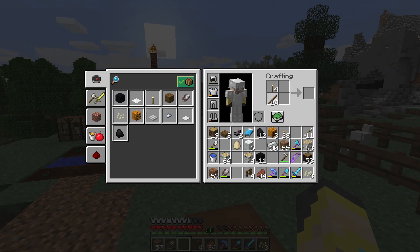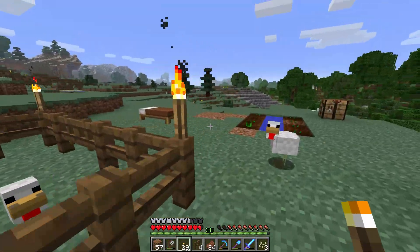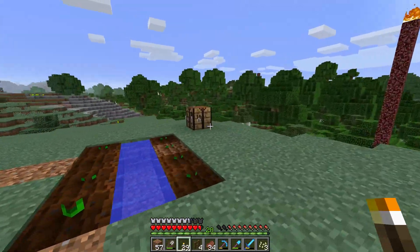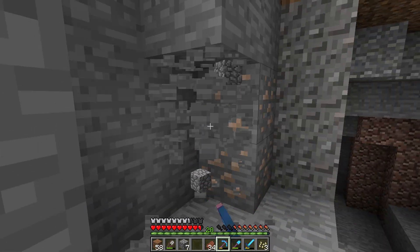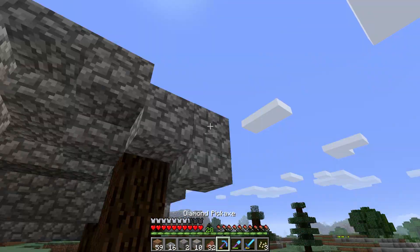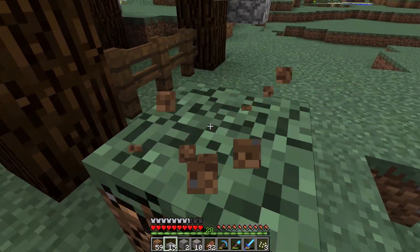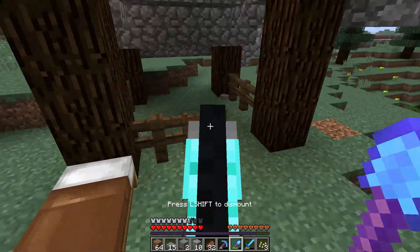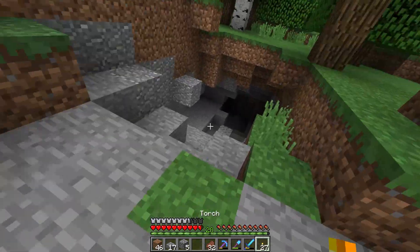I'd like to set up a whole settlement here. We have a chicken pen now, though I'm not sure what we really need it for other than an egg source — but it's here now. We need a horse stable, and that's actually about all we need here. Horse stable complete — very basic, very temporary, but it's just here for now so when we go to fight the dragon next episode we can park the horse here.